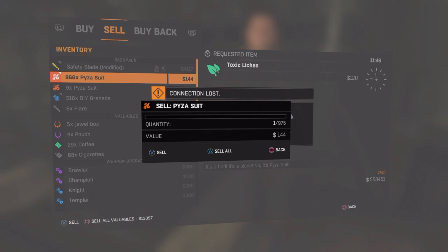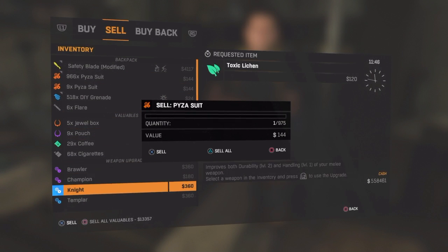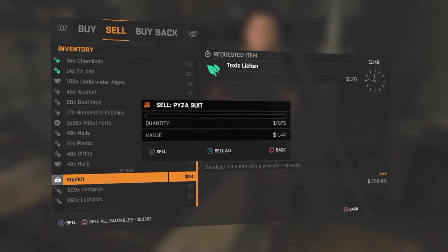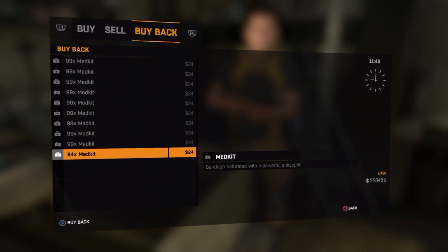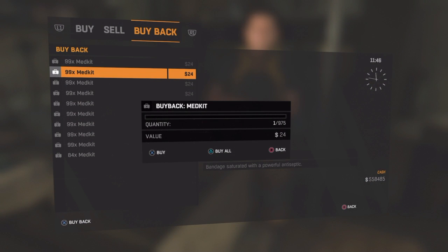Once you've done that, it's going to say connection lost. So you're going to want to click X, then scroll down to the item you want to duplicate. I'm going to duplicate medics because I only have one. Then you want to click sell all, and then go to buy back, and as you can see, I can buy all these medics again.